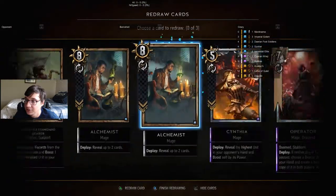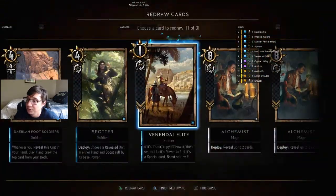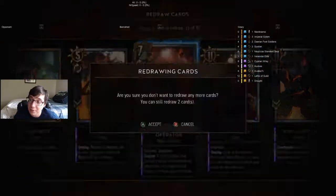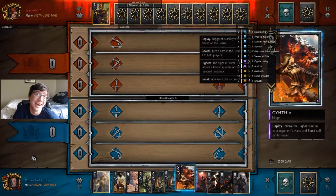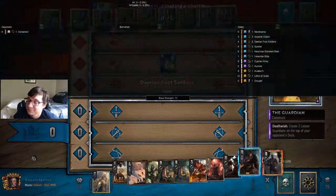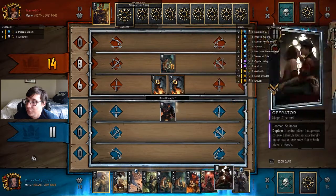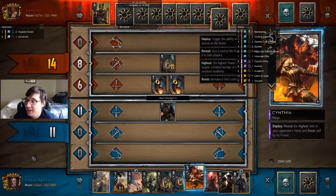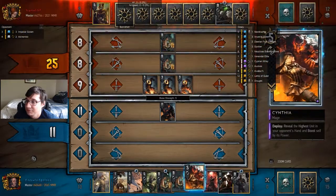Our final game is against Nilfgaard, so we're getting a lot of variety today. No Scoia'tael — I have beaten Scoia'tael with this deck, partly because hand buffing is popular and the Elites ruined that entire strategy. I'm going to pull out the Golem first just in case. Against Nilfgaard I'm actually afraid — I'm legitimately afraid of Nilfgaard.